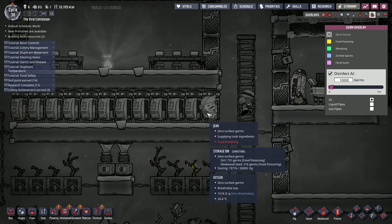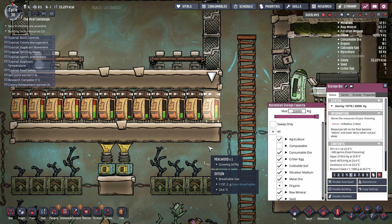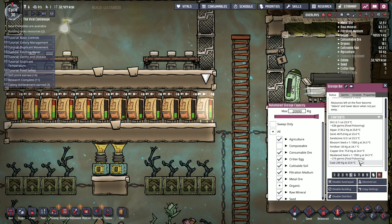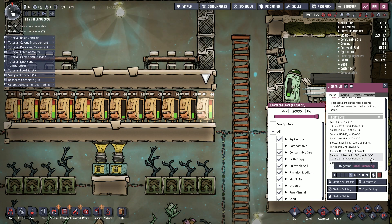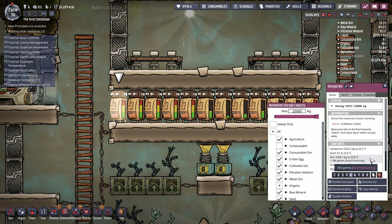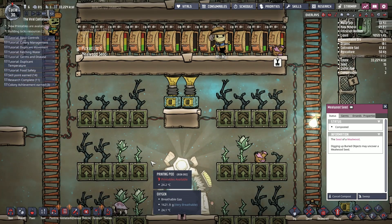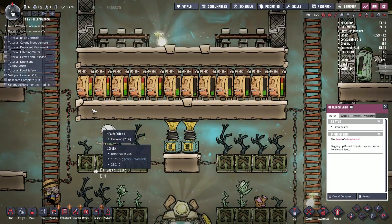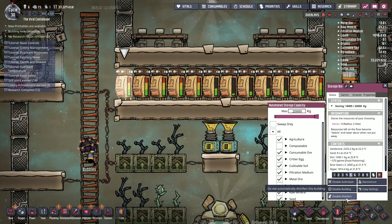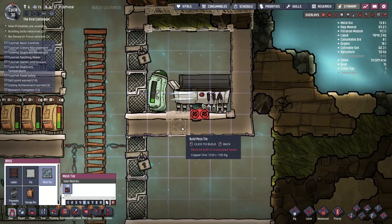Auto - no, disinfect it. What have you got in you that's dirty? Meal wood seed - compost it. Get rid. And can we make it clean? That sounded like we just got our mesh tile done, that's good. I think probably here is a good place for those and we'll go here as well, and we'll leave that there.